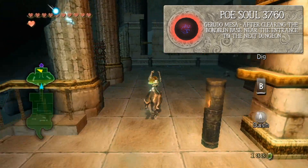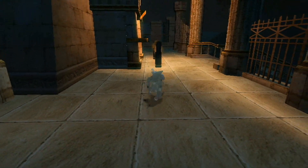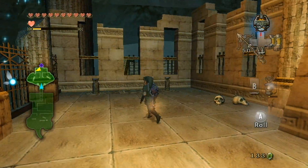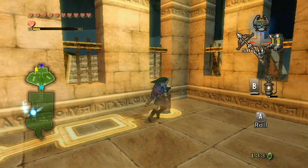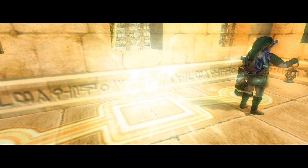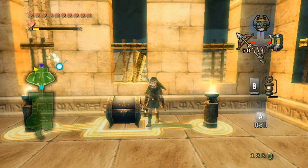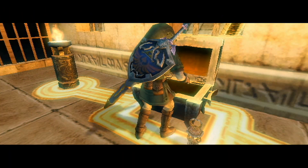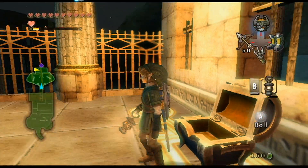We get Poe Soul number 37. And before entering this place, you want to go over here. If your pockets are a little bit empty, this is where we're going to be finding another nice rupee reward. If you light both of these torches, there is going to be another chest popping up which is going to give us a purple rupee worth 50. So that is very - well, it's not that useful, but it's still very healthy to our pockets. There we go - purple rupee worth 50. Alright, that is awesome.